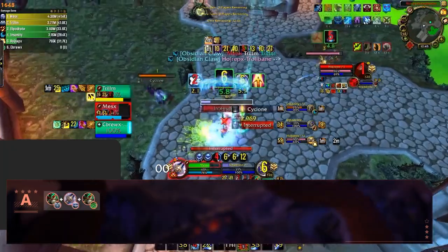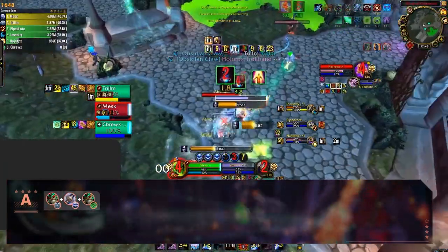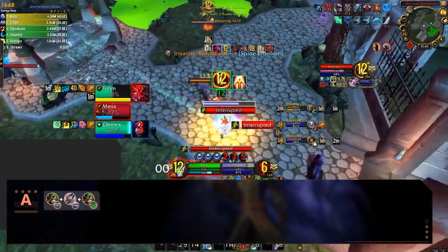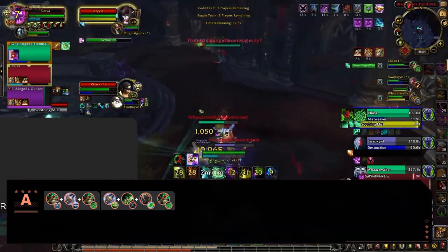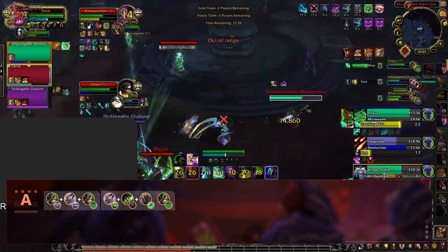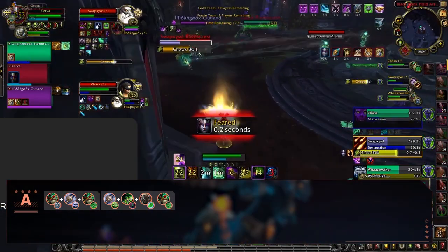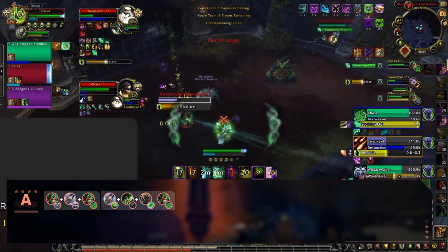Moving up the scale, these compositions are all insanely strong right now, just cutting it a little short in comparison to our S tier comps. The first addition to our A tier is going to be Windwalker Death Knight Mistweaver, a very popular cleave which has been good for some time — best played with a Frost DK and known for its very strong Spite setups. Another cleave heading into our A tier is DHDK, a former S tier composition that has dropped down heavily in our rankings due to the decline of Resto Druids. While still playable with a Mistweaver, this cleave is a shadow of its former self.